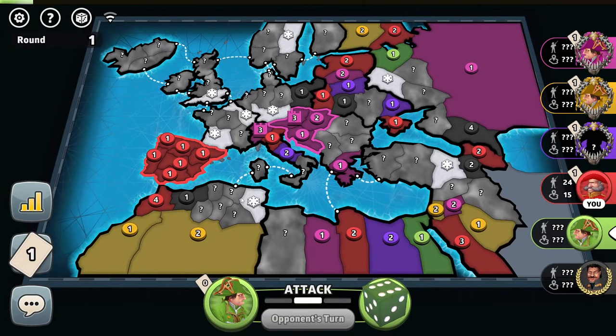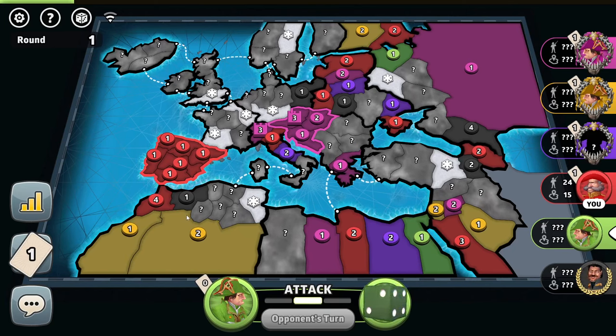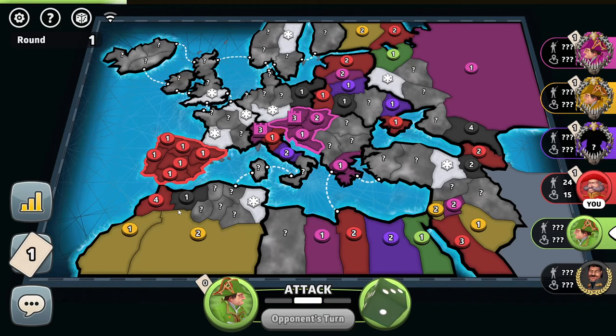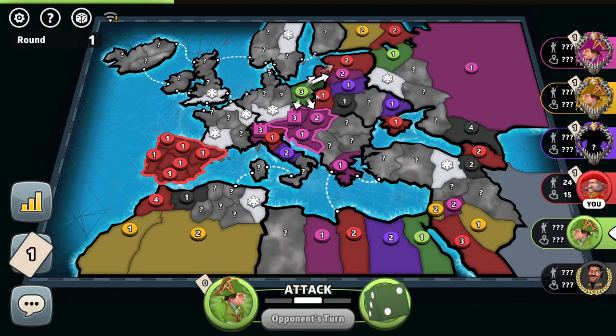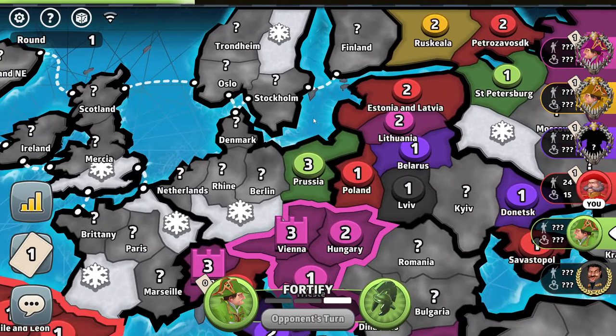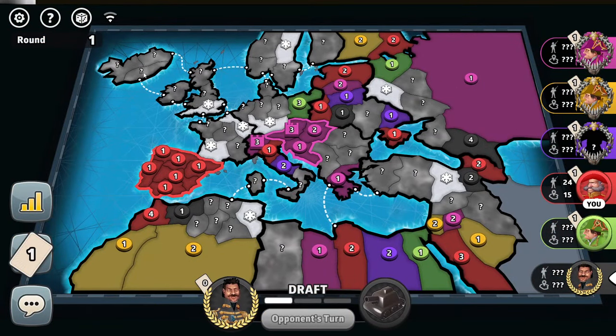Eight troops received by green. Hopefully he isn't in West Africa — probably not, because there are a bunch of territories of other players. So judging by that, the green player is in the British Empire, Iceland, and Germany. We do not know the yellow player's location — could be in the noob corner as well.